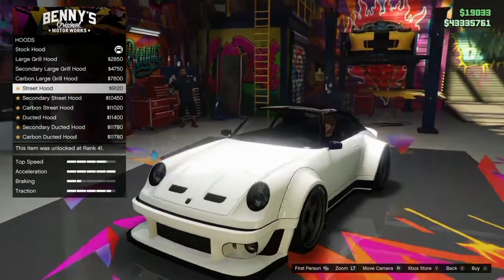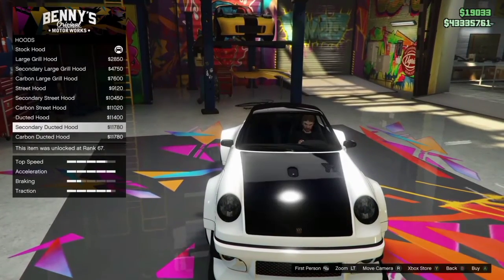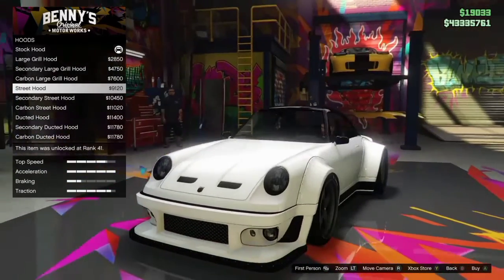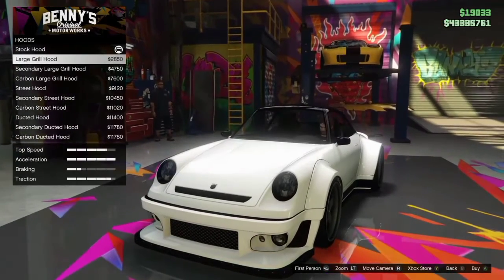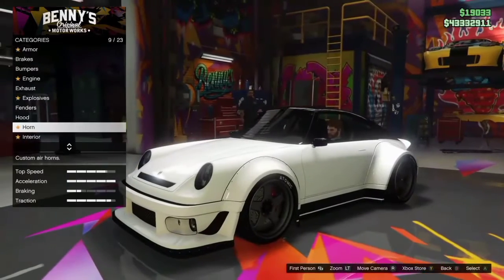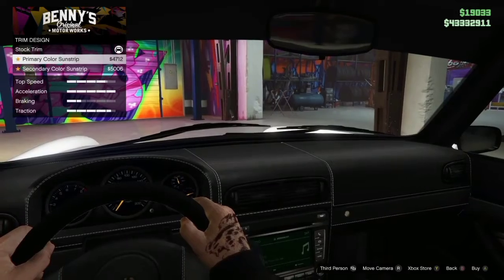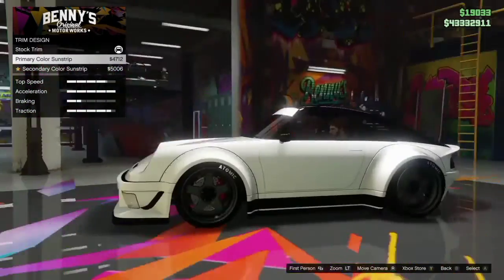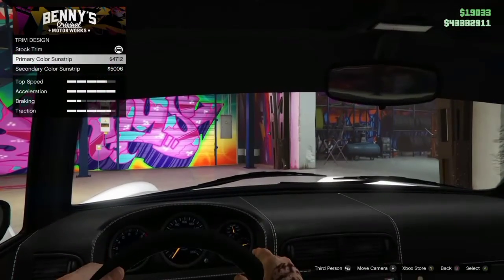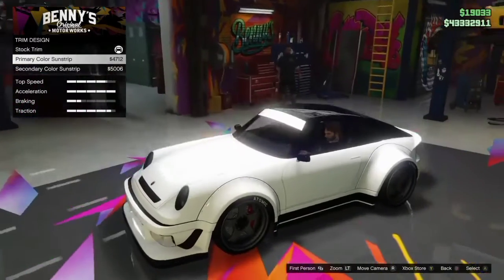For the hood, I want to keep it painted — I want it to be primary color, but also customized. There is a good bit of options but they're kind of low key. I don't like the low key one. I think I'm gonna go for the large grill hood — that's painted. For catchers, I'm not going to do any catchers; I want to keep it low key. For the trim design, there's a primary color sunstrip — oh interesting, it comes with a sunstrip. I think I'll keep it stock trim color actually.